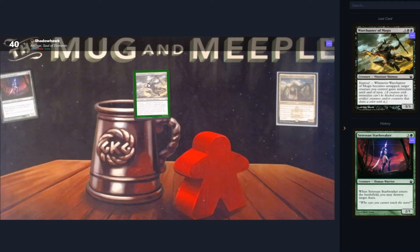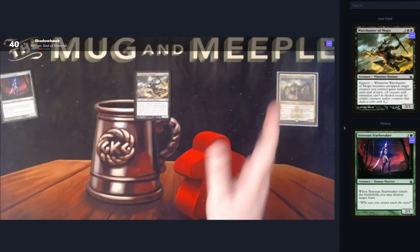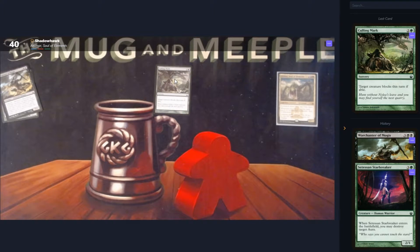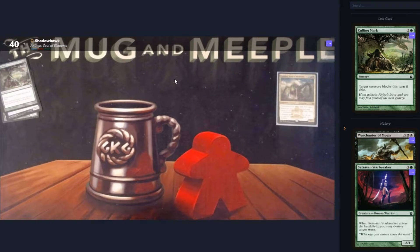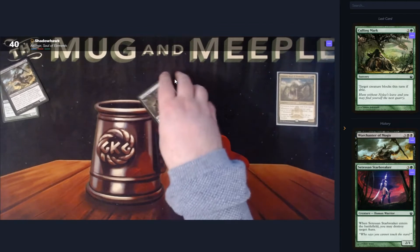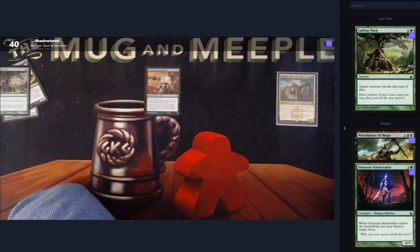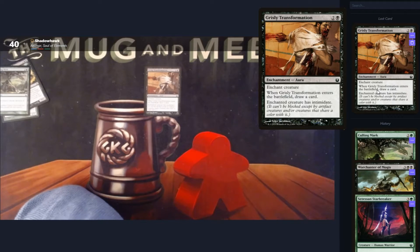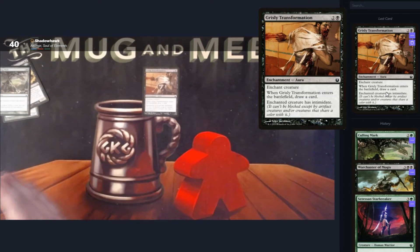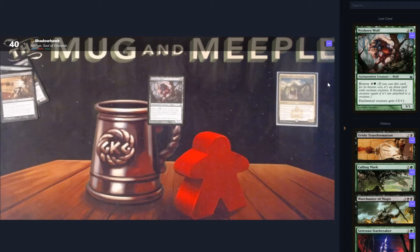Alright, War Chant of Mogis, because there are Minotaurs in this set. When it becomes tapped, target creature gains Intimidate until end of turn. Creature with Intimidate can't be blocked except by artifact creatures or things that share a colour with it. Also out. Culling Mark for three mana — target creature blocks this... oh dear god, this is going to be worse than Iconic Masters, isn't it? It's just sorcery speed and paying three for this is rough. I wasn't playing Magic when Theros came out. This looks rough to draft. I don't even know what the good cards in this are.